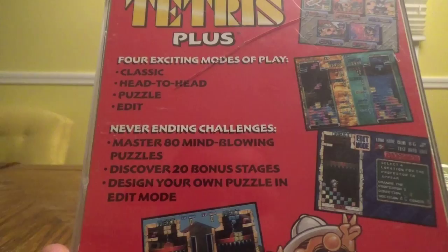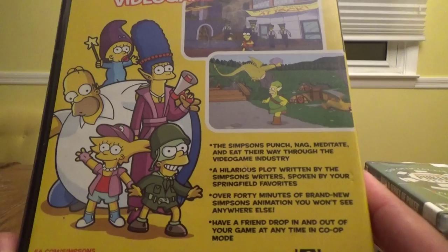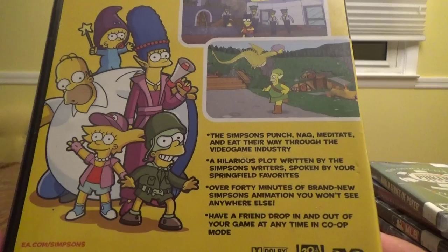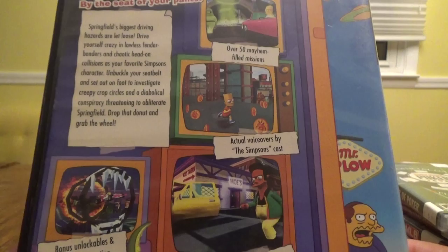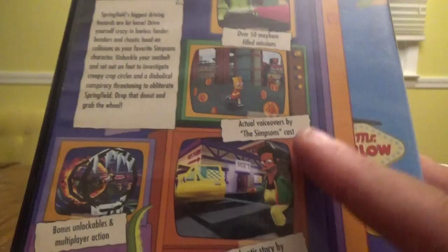Now let's go to the PS2 — I got a bunch of these. For $7.99 I got The Simpsons Game from EA. 'Save the Simpsons from video game purgatory.' The Simpsons punch, nag, mediate, and eat their way through the video game industry. Hilarious plot written by the Simpsons writers, over 40 minutes of brand new animation, and a friend can drop in and out of your game at any time in co-op mode. Next up for $17.99, I picked up Simpsons Hit & Run — drive and explore Springfield on foot to investigate creepy crop circles and a diabolical conspiracy. Features over 50 mayhem-filled missions, actual voiceovers by the Simpsons cast, and an authentic story by the Simpsons writers.